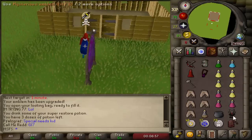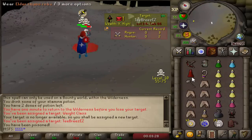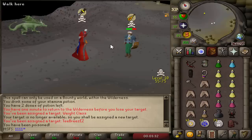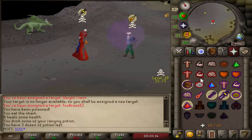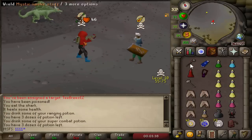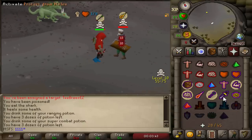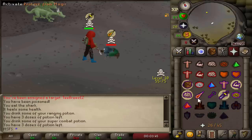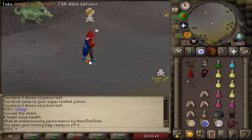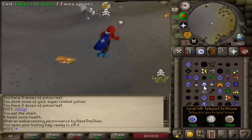Just got randomly attacked - this guy has a rune platebody, a glory, and a dragon dagger and just started attacking me. Going for a crossbow bolt and godsword - he's dead. No idea what just happened. He had a rune platebody and dragon dagger and didn't protect any of it. Free 75k.